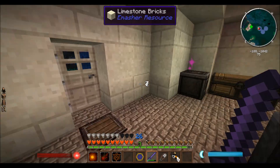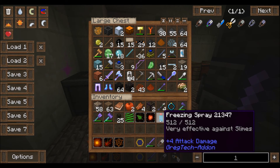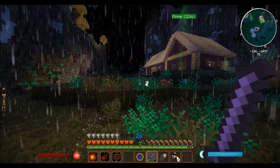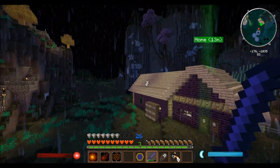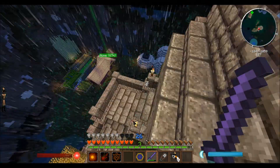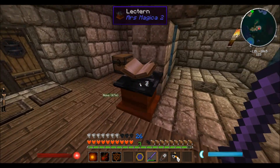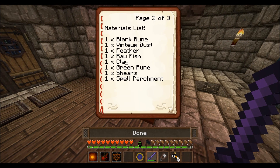Throwing the iron in here. I'm pretty sure we have another can of freezing spray somewhere — I seem to remember picking one up. I'm not even sure what it does, I gotta try it on a mob. Alright, so the shears were for this — blank rune, feather, raw fish, clay.